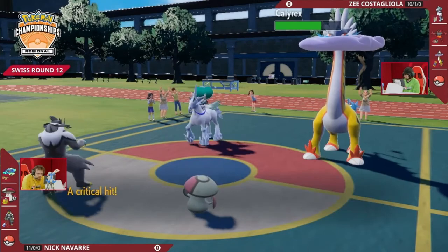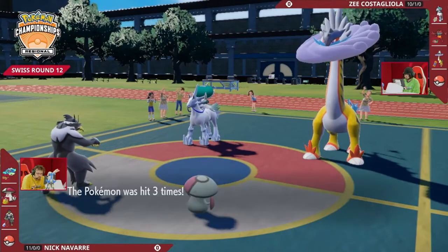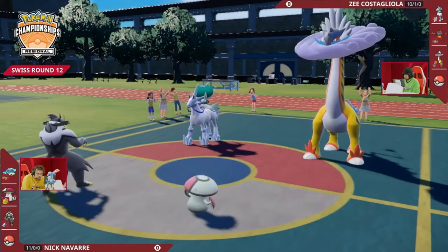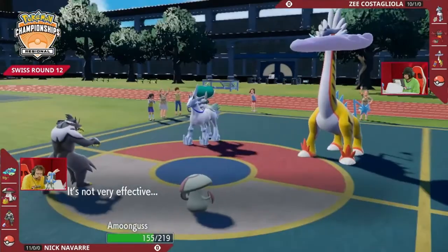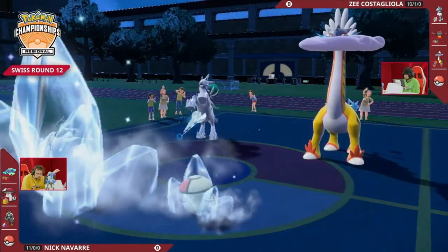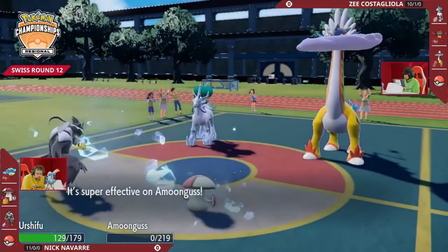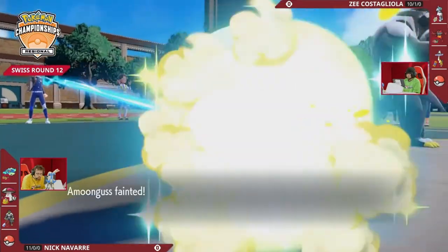Rage Powder is one way to get around the Thunderclap threat, so you can at least keep this Urshifu safe for a little while. Surging Strikes isn't going to do that much with each individual hit, but it's added up to about 40% damage onto the Ice Rider Calyrex, which helps soften it up for later. You can see how Rage Powder is really influential — making Amoongus take that Thunderbolt instead — but with the Glacial Lance in response, that is going to be a KO onto the Amoongus, so a big Chilling Neigh boost now.